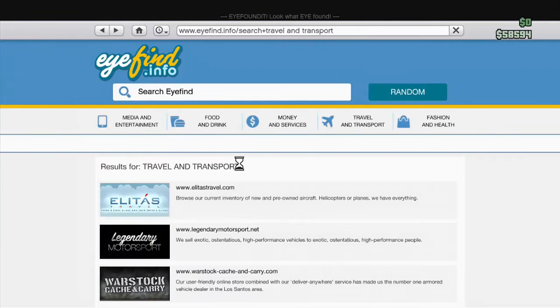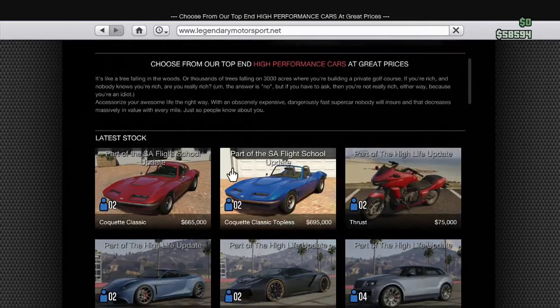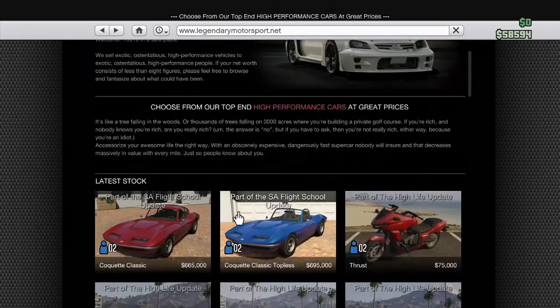They also added two new vehicles — they're called the Corvette, kind of like a Corvette in real life. They added one with a hard top and one with no top, with a $30,000 difference. One is $665,000 and the other is $695,000. They both sit two people, go 140 miles per hour, zero to sixty in seven seconds. It's mostly for looks.